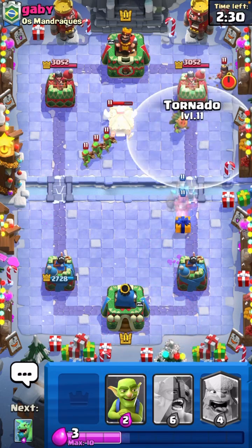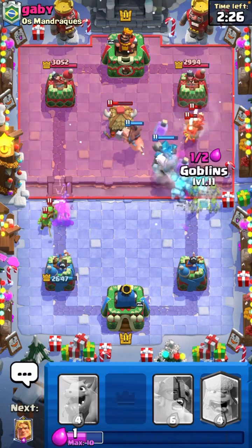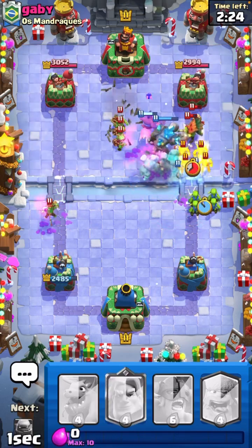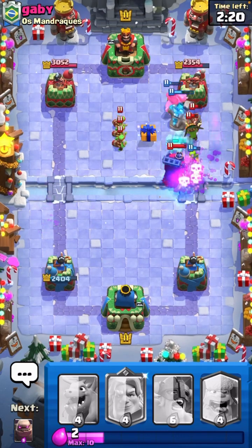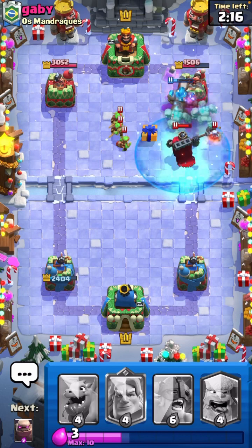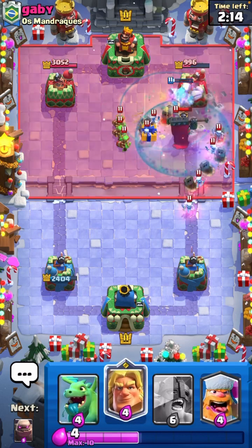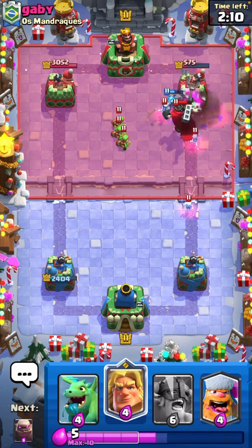I'm 100% going to Tornado everything in. Nice. Hopefully that Lumberjack does Rage — that'd be huge. I may have lost here. Never mind — the fact that that cloned last minute actually saved me. That was huge. And he popped his ability too early, so that's going to kill all of his skeletons. Oh, that's actually huge. Nice.